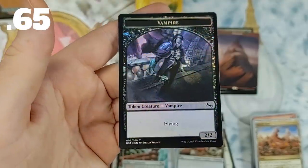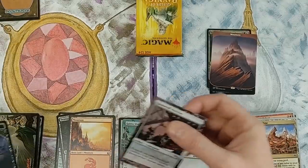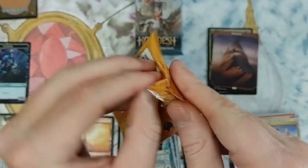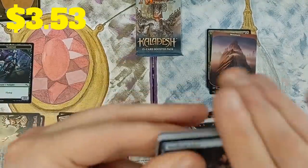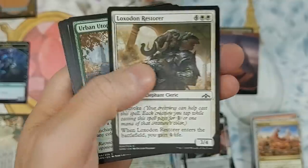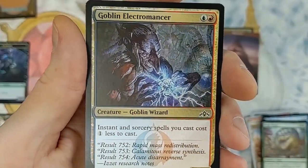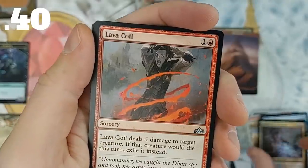We got our first foil — we'll take it. Guilds of Ravnica — looking for shock lands. Radical Idea — this card was actually worth over 25 cents for a while. Urban Utopia, the Bats, some patrolling, Siege Worm. Goblin Electromancer actually sees a heck of a lot of play. Lava Coil — this was a dollar fifty during its heyday.